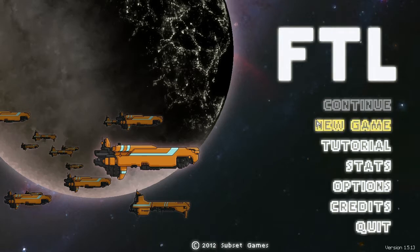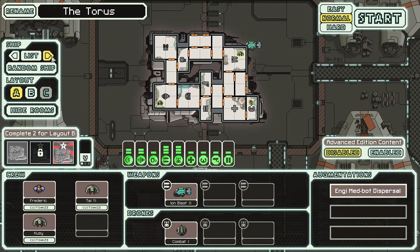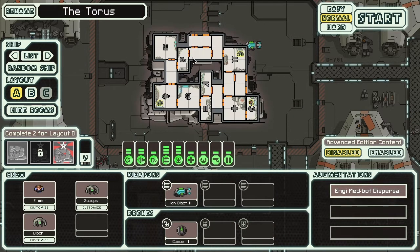So we're going to start again with a new playthrough, a new ship, a new crew. I've played this quite a bit since the last time. I've unlocked a lot of new ships and a couple of Type Bs. But I think for this episode, we're going to do the Taurus, the Type A layout for the Engie ship.